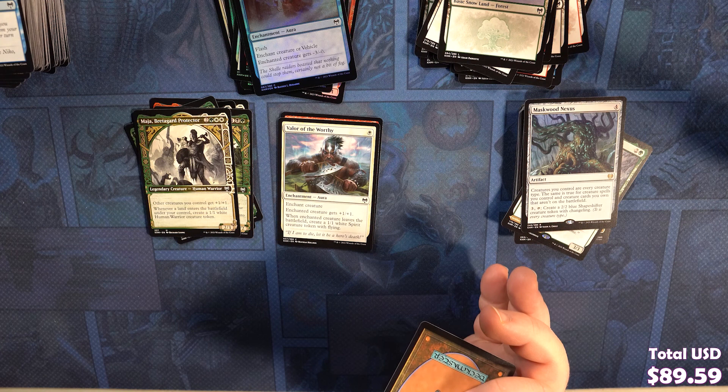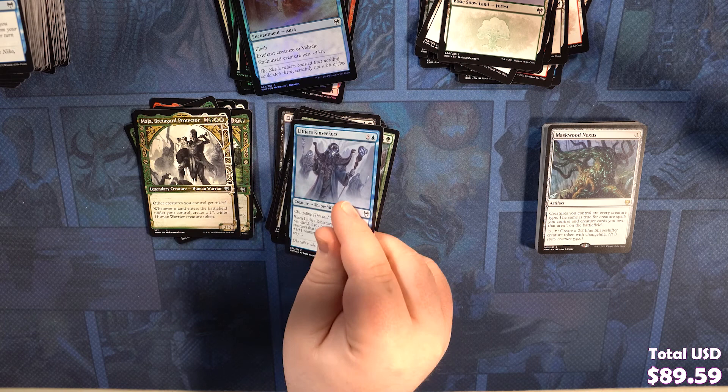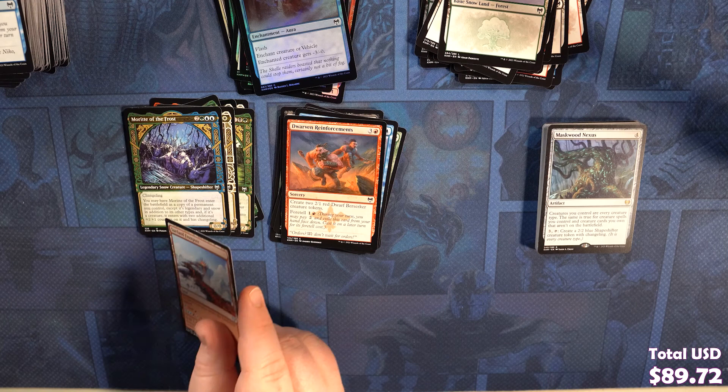Undersea Invader, Elderfang Disciple, Jesparra Sentinel, Infernal Pet, Sulfur's Packmate, Lejara Kinseekers, Dwarven Reinforcements. We've got a Morrite's Evil Frost — it's such beautiful art. Surtland Frostpyre. We've got a Battle Shield Warrior. Quakebringer — interesting, I don't think we've gotten this mythic yet. This is really good in Torbran — it can't gain life too.